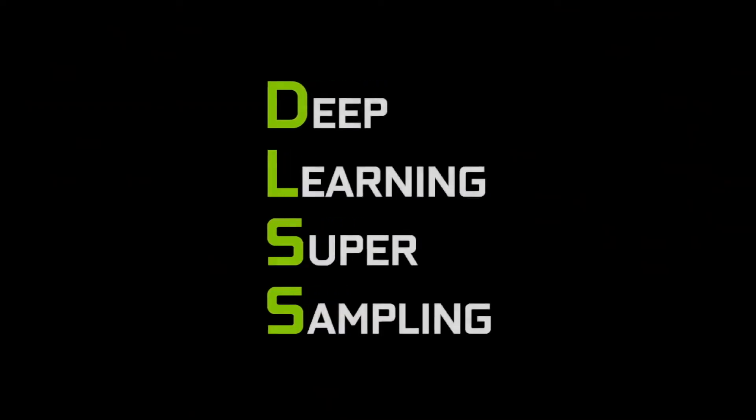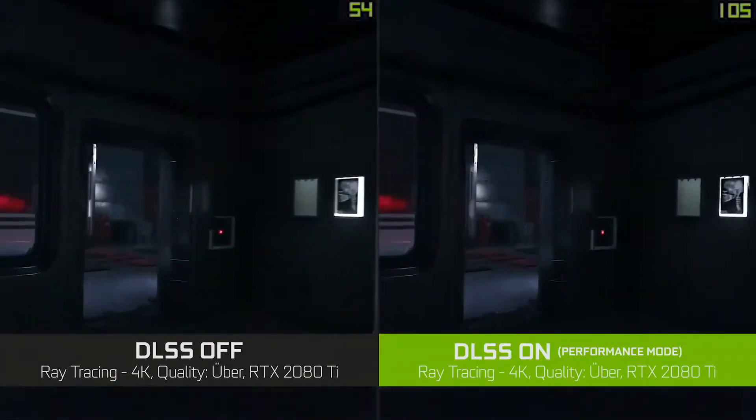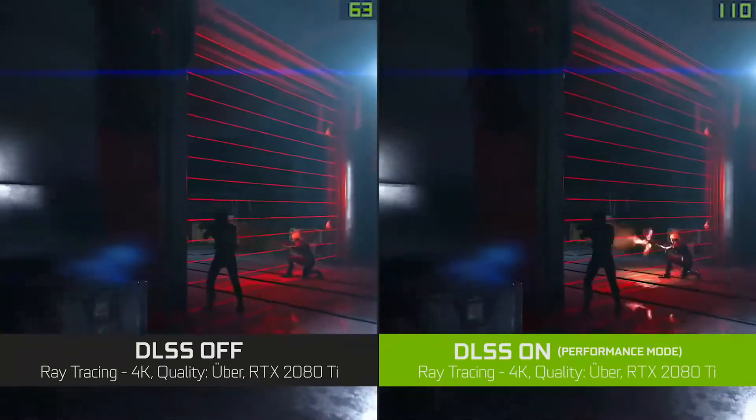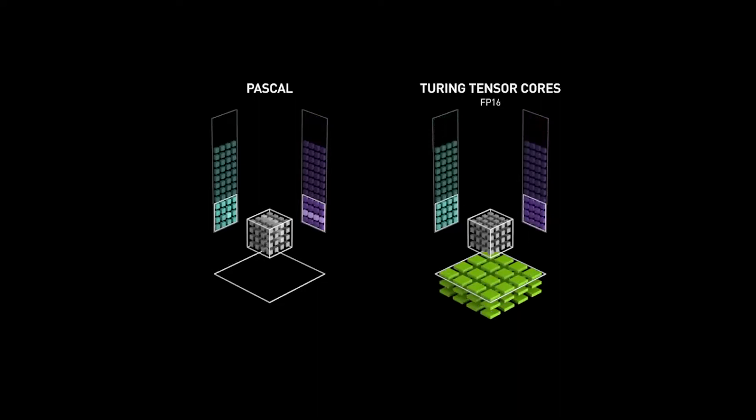DLSS stands for Deep Learning Super Sampling and it's an artificial intelligence rendering technology that makes your games render almost twice as fast while preserving the detail you need to play at high resolutions. We're able to do this because RTX GPUs have tensor cores, which are specialized AI processors that allow us to execute AI models really fast.